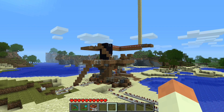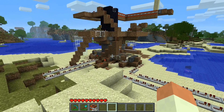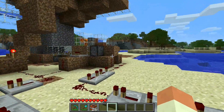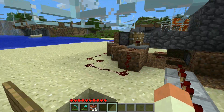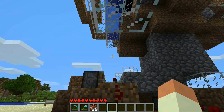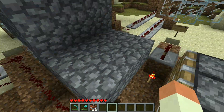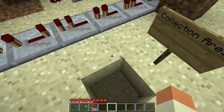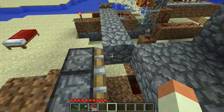Hello, today I would like to show you my automatic cobblestone factory. It is completely automated and actually unlike other piston-based cobblestone generators, it will actually give you blocks — it will give you the block in entity form instead of like these.